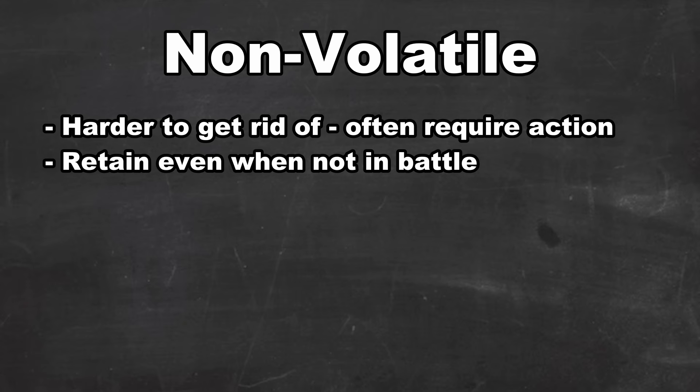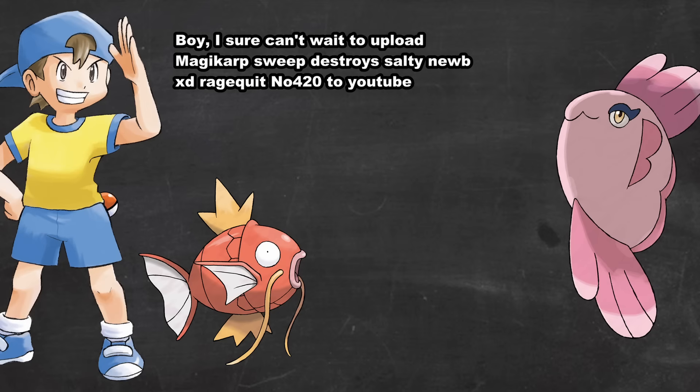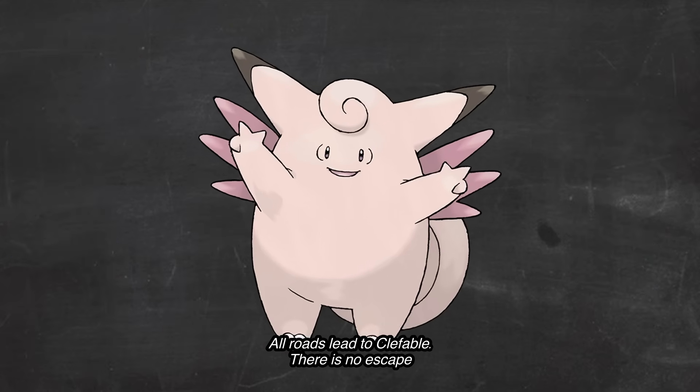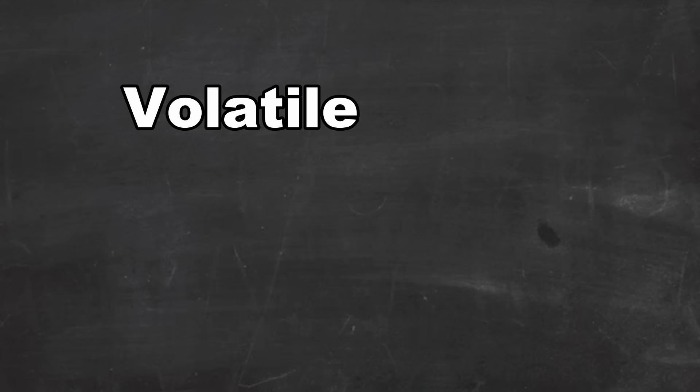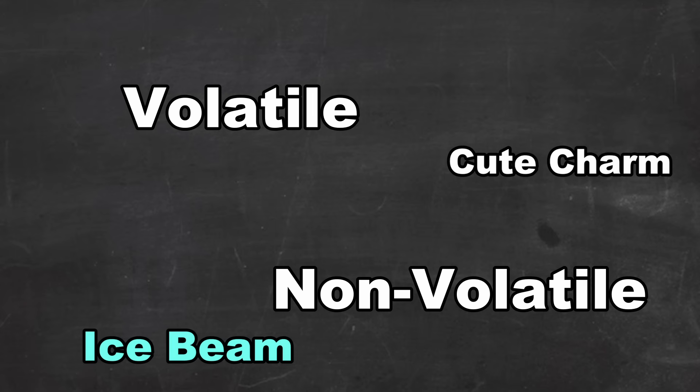Some status conditions like sleep or freeze will naturally go away, but a lot of them can only be solved by a direct action by the trainer. It's these non-volatile status conditions that are definitely the most impactful on the game. They are incredibly powerful, and because they stick around, they can often have game-defining consequences. If you're relying on a physical attacker and they suddenly get burnt, you're really stuck, as unless you have a designated cleric on your team, you're going to struggle to make that Pokemon any kind of useful. Both volatile and non-volatile status conditions have various ways of applying, whether through added effects, abilities, or direct moves.